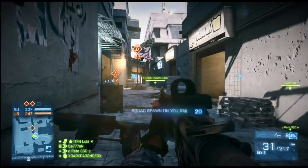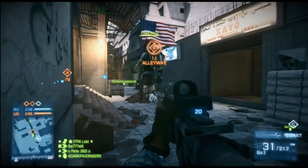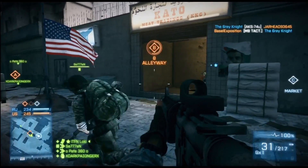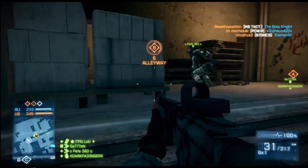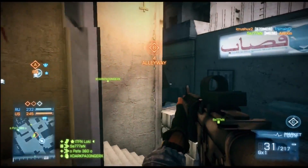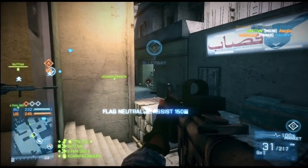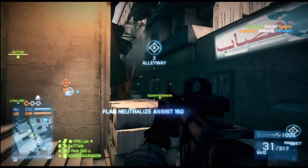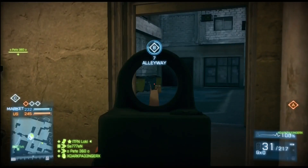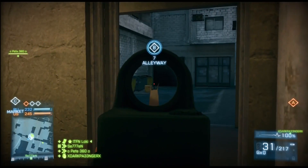But fortunately thanks to some ninja revives I was picked back up and managed to nullify those deaths and finished 19 for 0, which was really good. We've just moved up to the B flag, we're getting that flashing now, just capturing that. I'm keeping an eye on the back of this room to my left, mainly because I know there's a spawn point back there and I've had people spawn there and surprise me before.